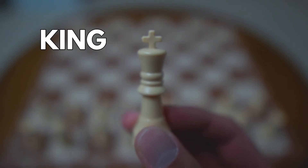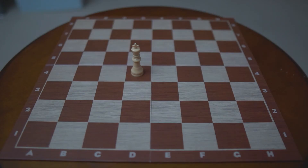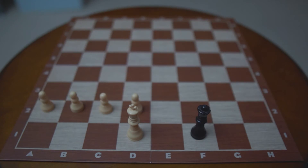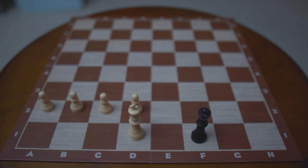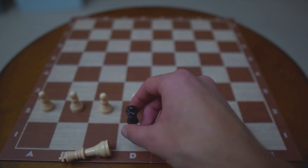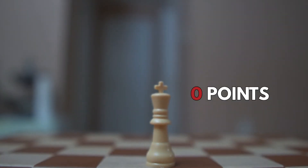And finally, the king. The king is the most important piece in the game, but it's also one of the weakest. The king can only move one square in any direction. If a king is attacked by another piece, that is called a check. And if your king can't make a move to get out of check, it's checkmate and the game is over. The king doesn't have any value points because if you lose your king, the game is done.